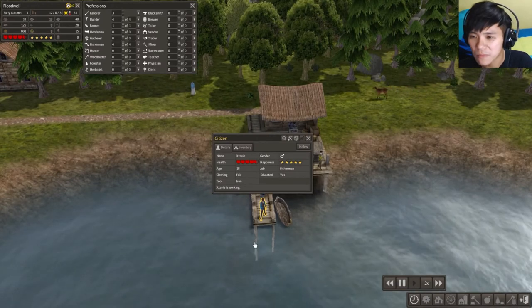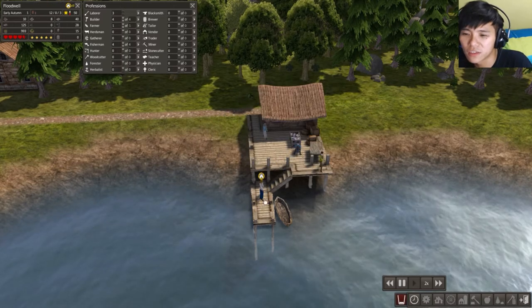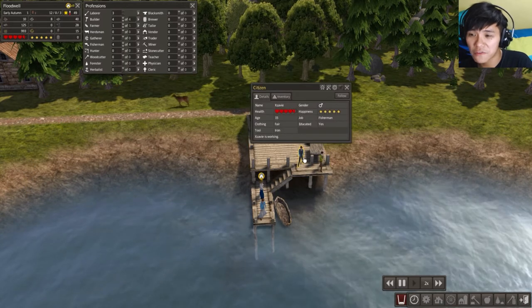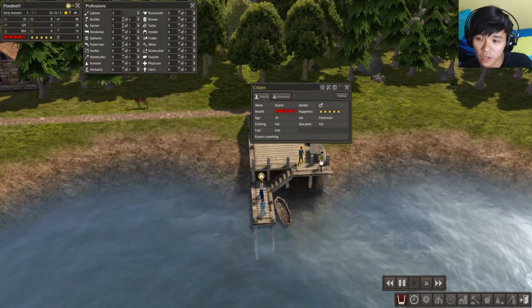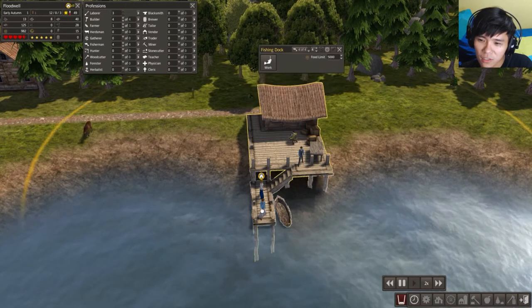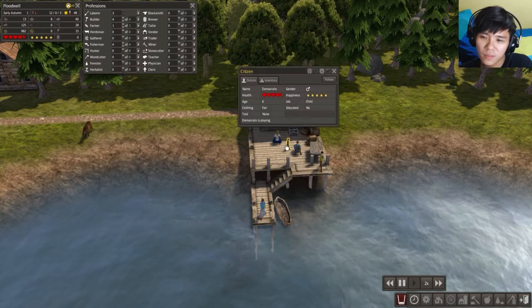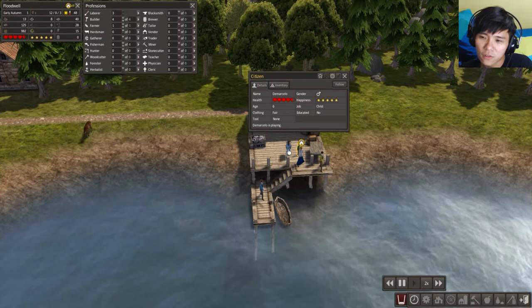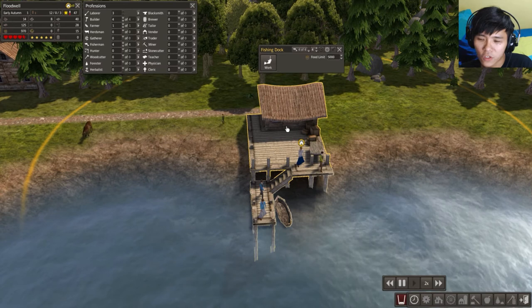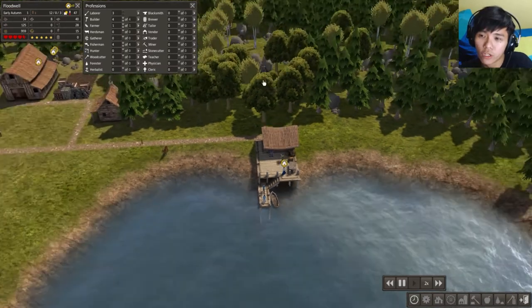How do you even read his name? Zavi? Zavi! Okay, I'll call you Zavi! And Ivelina! So how old is Zavi? Zavi is 15 years old — and he's working! That's pretty hard-looking. Dominicolas — yeah, I got his name! And Lulieta! And here comes Marcelo — he's 6 years old and he's playing on a fishing dock! What's wrong with you, really?